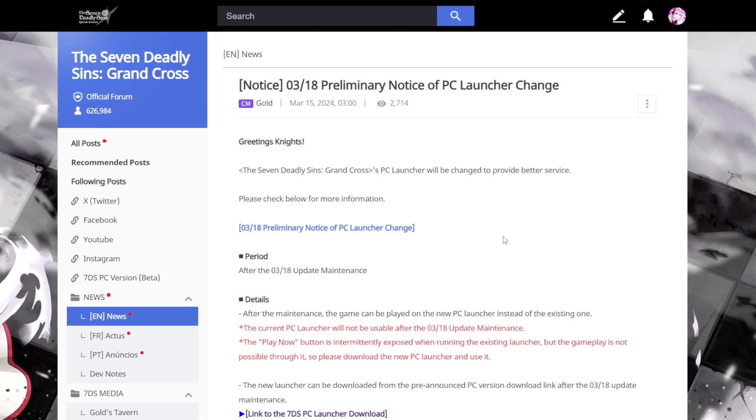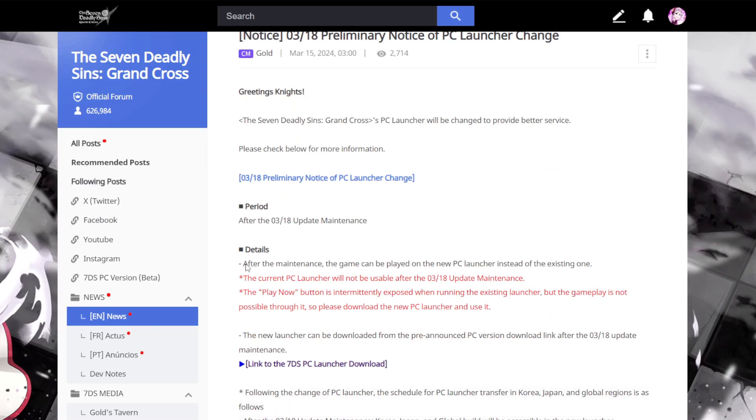I'm recording this before the actual update is available, so as you watch this video you'll get an idea of what to do after the update drops. After the maintenance, the game can be played on the new PC launcher instead of the existing one. The current PC launcher will not be usable after the 3/18 maintenance, so make sure you uninstall the old PC launcher because you won't be able to use it.